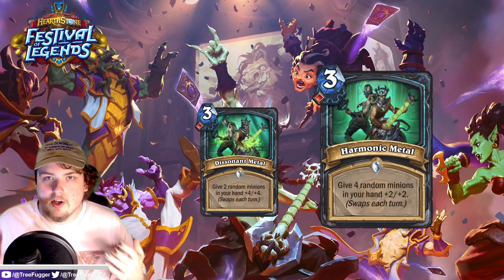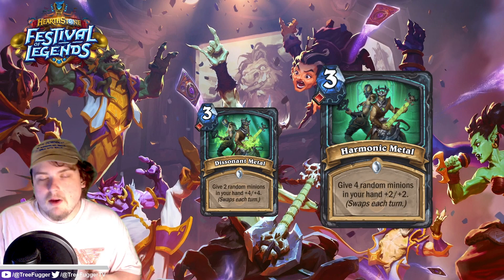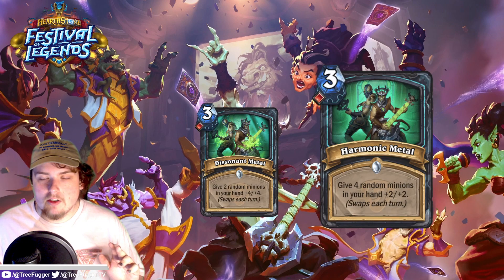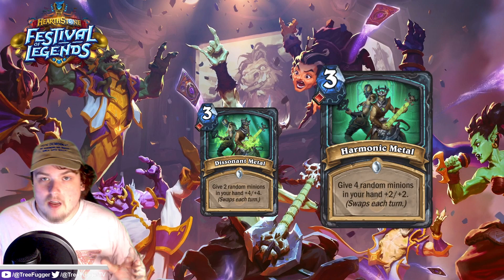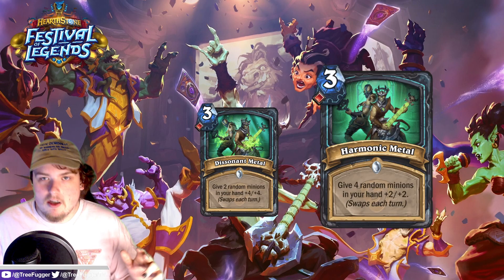The +4/+4 hand buff is insane, and when your hand is small and you don't have enough minions for the full four, that's going to be a lot better for you. Sometimes you just want to take a risk because +4/+4 on a very specific minion can be really impactful. This looks like a really good card to me, especially if you're going to hit something like Nerubian Swarm Guard, which is two unholy runes, meaning you can run these together. That's just an insane recipe for some crazy combos.